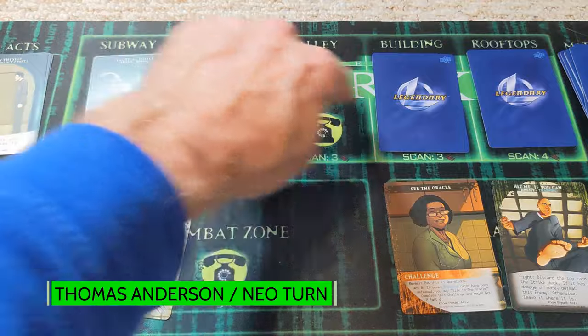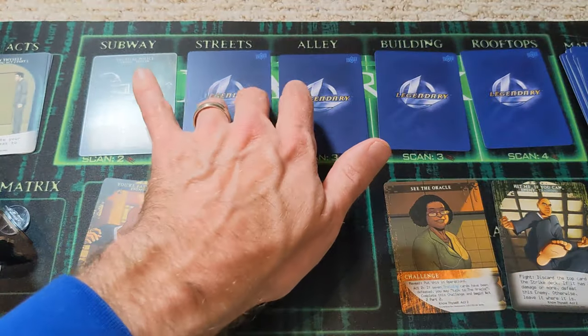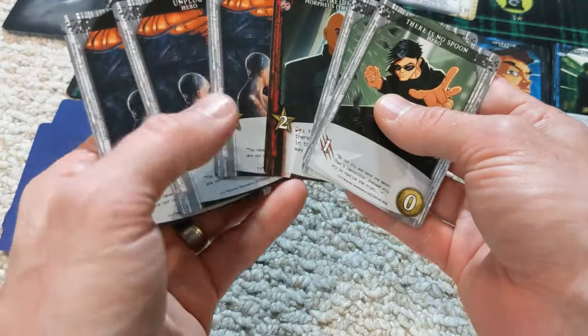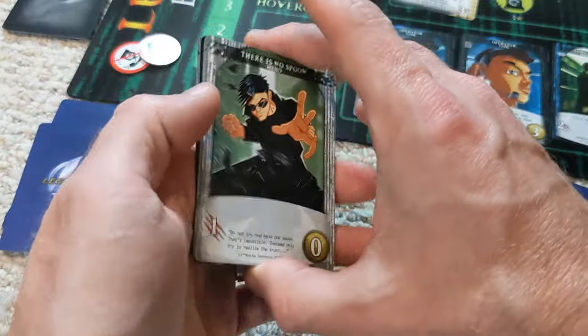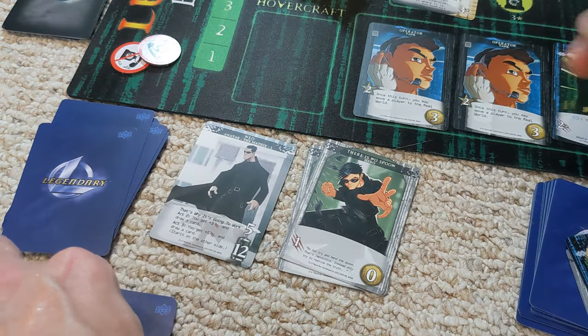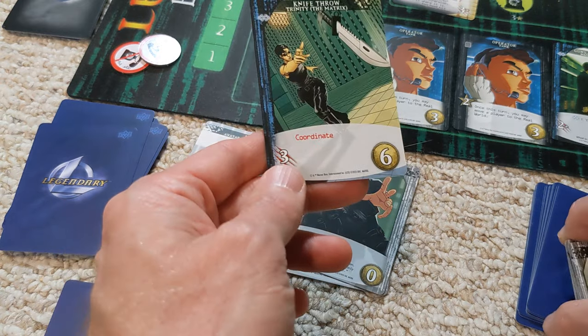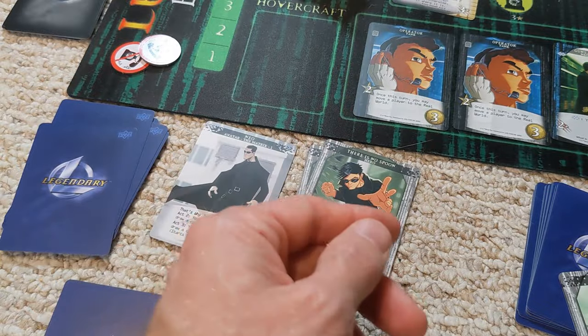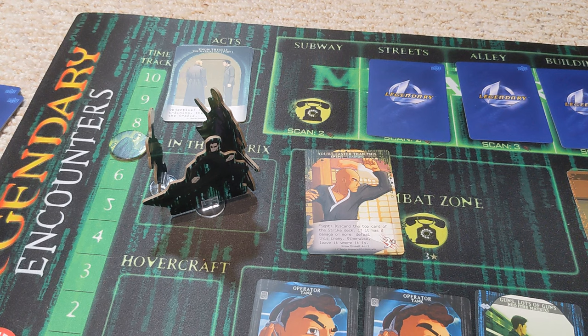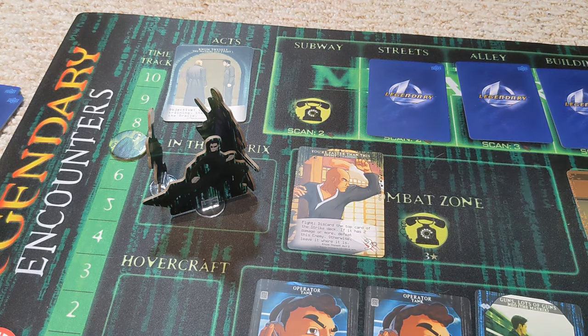We're going to advance the matrix. It's Neo's turn. We have some potential coordinate with Morpheus and Trinity as well — we're going to need that. We're going to spend these two here to strike in the subway, then borrow the card from Morpheus to strike the baddie in the combat zone. We spend two strike and take out the tactical police, then borrow the coordinate from Morpheus to see if we can take out this training card. We draw a strike and it's a zero — we're not able to salvage the situation.